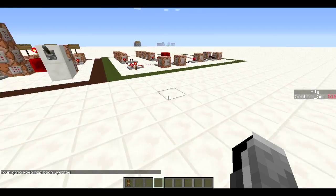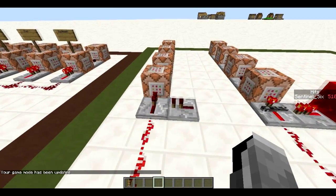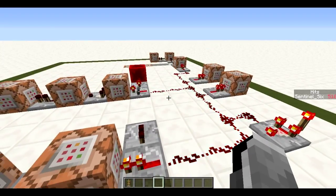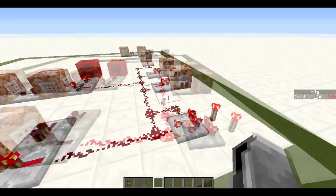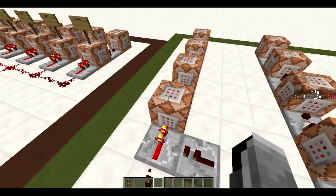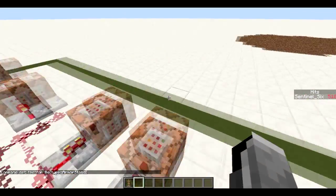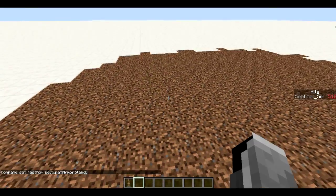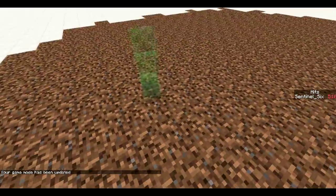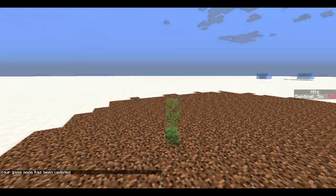If you want them to break everything, that's possible, but I made them in anti-grief mode so they don't destroy everything in your world. The system is right here — these two are pretty much the same. First it tests for an armor stand, because you place mines by placing down an armor stand. In game mode 3 you can see there's an endermite and a creeper named 'mine'.